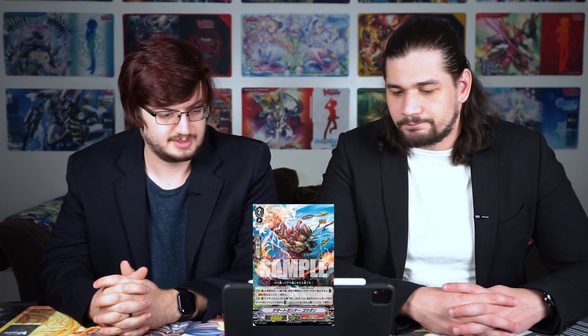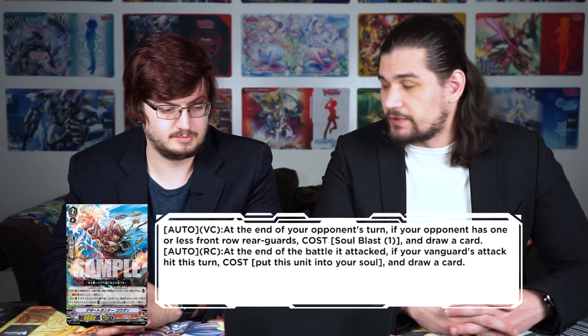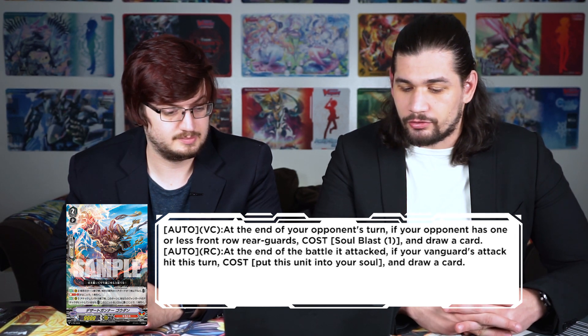Desert Gunner Gudan: auto vanguard at the end of your opponent's turn — if your opponent has one or less front row rearguards, soul blast one and draw a card. Easy plus on vanguard, especially for Narukami. Auto rearguard: at the end of the battle they attacked — if your vanguard's attack hit this turn, put this unit into your soul and draw a card. Having the vanguard attack hit in most Narukami decks will be a little difficult, with only Thunder Break Dragon and Dragonic Kaiser Vermillion really doing that.